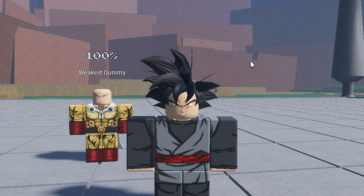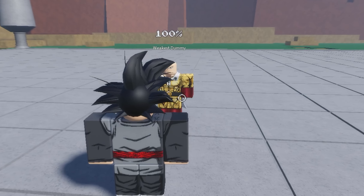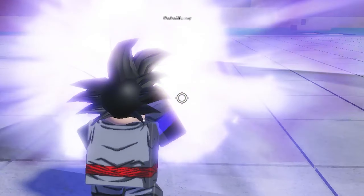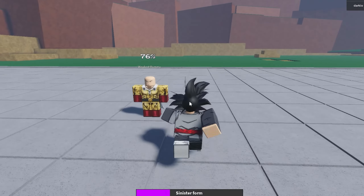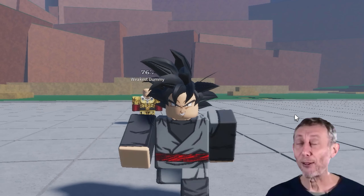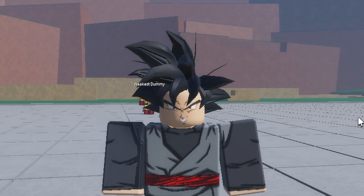Let's see what he goes down to after we use this move. We'll charge up our Kamehameha here. Okay, there we go. The dummy is now at 76 health, which means this move does 24 damage — that's a good amount of damage for a move.